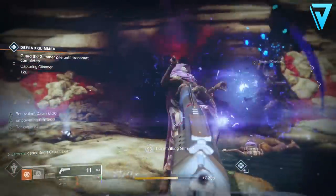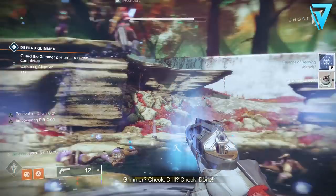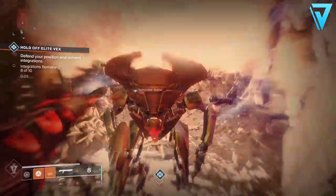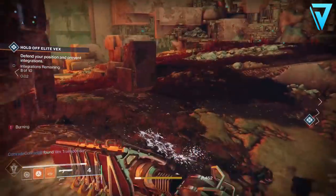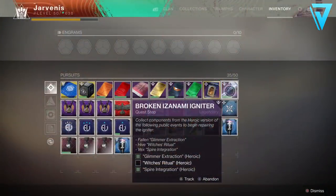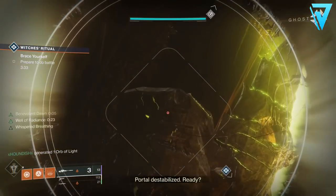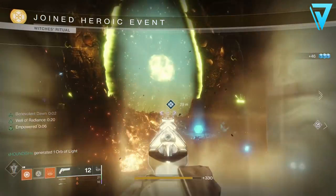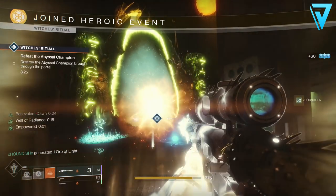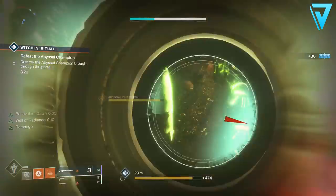Head over to Nessus to complete the Glimmer Extraction and Spire Integration, then head over to Titan to complete the Witch's Ritual. The Glimmer Extraction most likely spawns at the Tangle on Nessus. The Spire Integration was the second of the three. For the Witch's Ritual head to Titan — it spawns on the Rig. Make sure you make each event heroic, and when you complete them you'll get the next step.